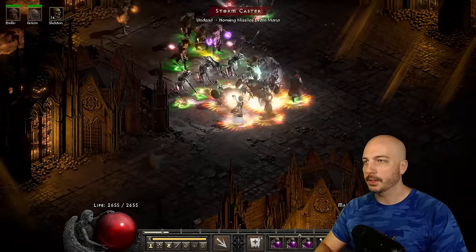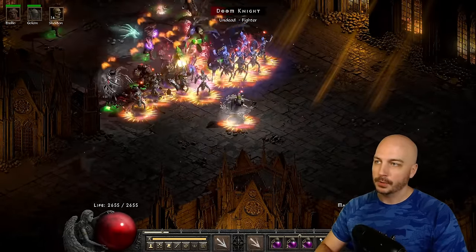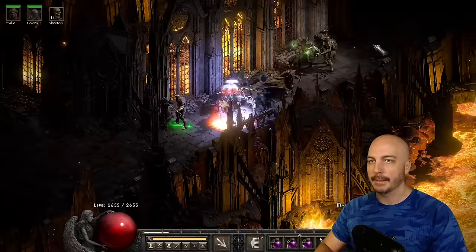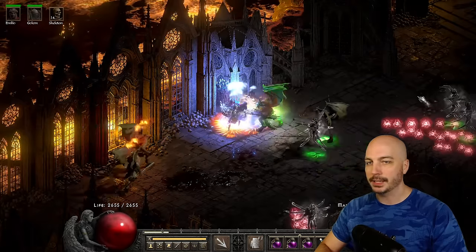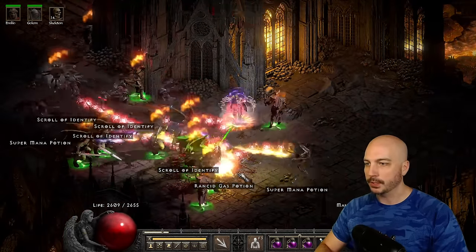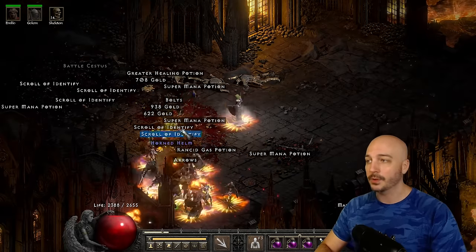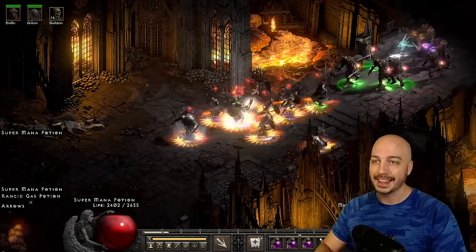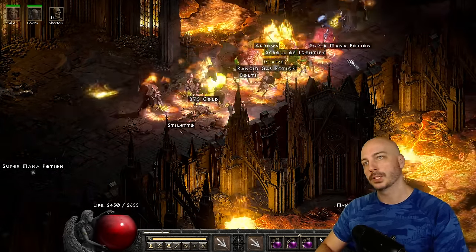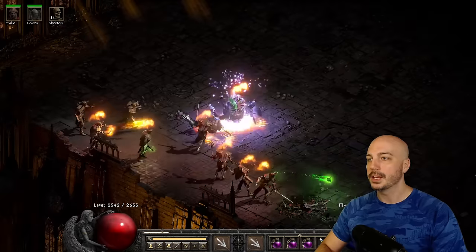We're going to head into a players 8 Chaos Sanctuary. Obviously Chaos Sanctuary is going to be a lot slower, but once one monster goes down — corpse, corpse, corpse — and that pack is gone. This is some of the hardest content in the game for clearing and magic finding. Amp Damage all the monsters up, a couple go down, start hitting Corpse Explosions — pop, pop, pop — and the pack gets ripped out. That's players 8 difficulty solo, that quick and that easy. Even players 8 Chaos Sanctuary is trivial to this character.